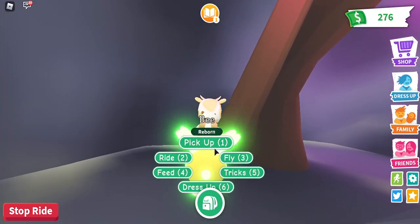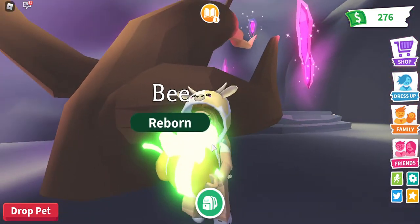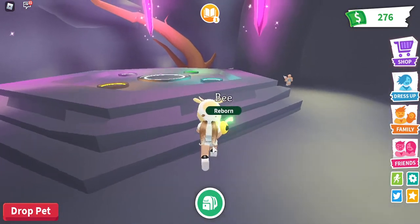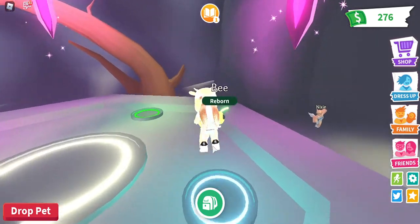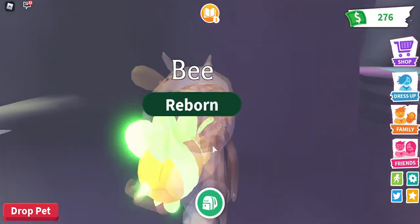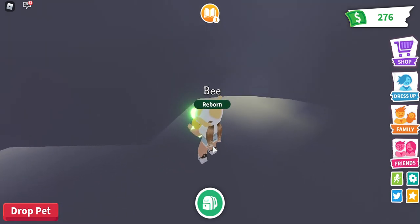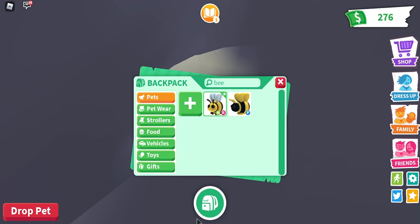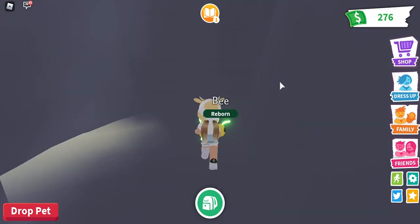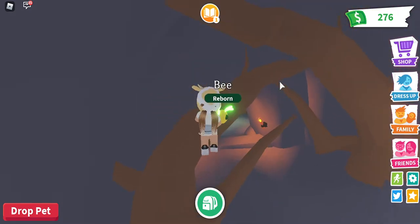Now let's go somewhere dark to pick up my pets, but it's daytime so it's not very dark. I need to find a dark place so we can see how much this pet glows. I can't seem to find any dark spot — wait, is there a hole there? What is that?